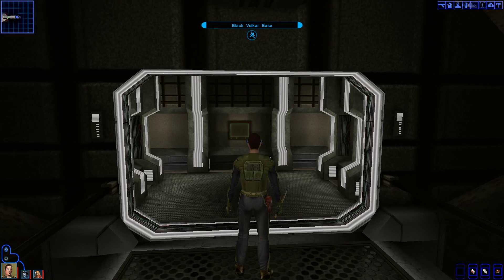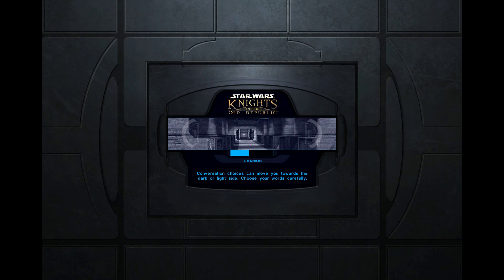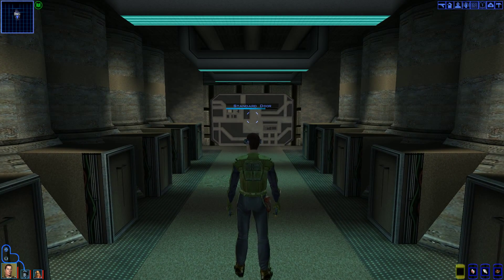Hey guys, Sonny's here with some more Knights of the Old Republic playthrough action. We're going to be moving into the Vulkar base here to try and steal their swoop accelerator. I've got a feeling that I'm going to be killing a lot of things, so we're going to put on the med pack.